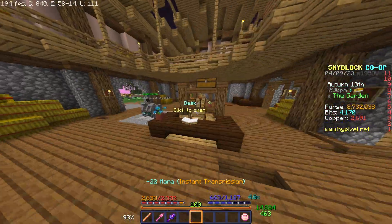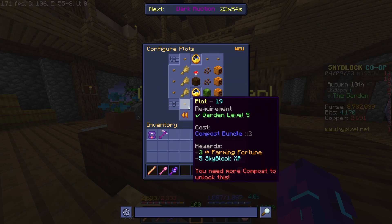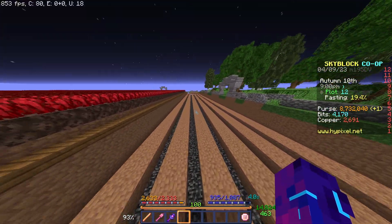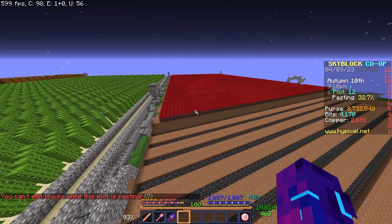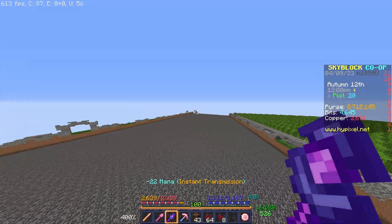Luckily, while making the sugarcane farm, I saved a preset for a bedrock bottom — but it's not completely current. On this plot, I'm going to paste the clear preset. As you can see, the clear preset isn't fully up to date, so I'm going to have to clear out these dirt patches using a shovel. Let me clear out both plots and I'll get back to you guys once both have been cleared out. Both plots are now fully cleared out.